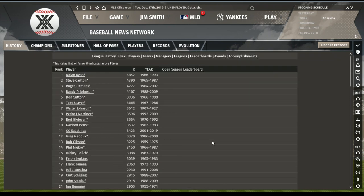Career strikeouts: No surprise — Nolan Ryan with 4,847. Steve Carlton at 4,390. Roger Clemens at 4,227. Randy Johnson at 4,167. Then Don Sutton, Tom Seaver, Walter Johnson, Pedro Martinez, Bert Blyleven, Gaylord Perry, CC Sabathia, Greg Maddux, Bob Gibson, Phil Niekro, Mickey Lolich, Fergie Jenkins, Frank Tanana, Mike Mussina, Curt Schilling, John Smoltz, Jim Bunning.